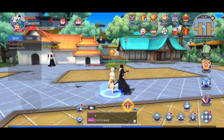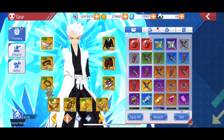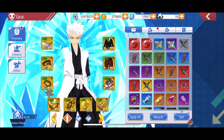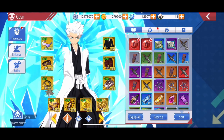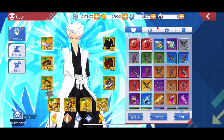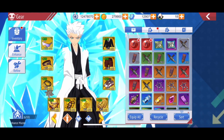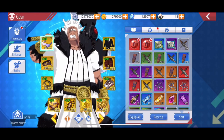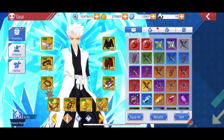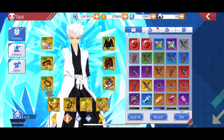For your equipment, make sure you try to level them up uniformly. As you can see, I have most of them leveled about the same — try to get them all about the same enhancement and the same level of refinement. That way you can spread out your materials instead of focusing on just one or two, and you'll grow a little bit faster.